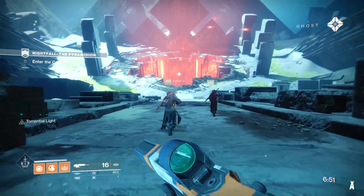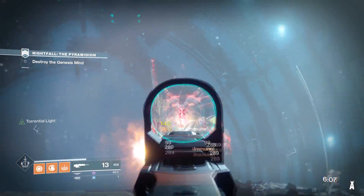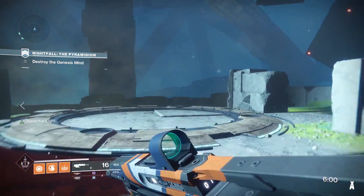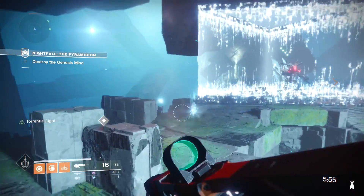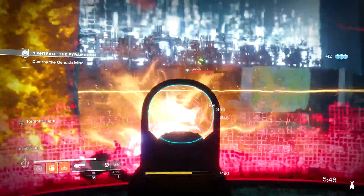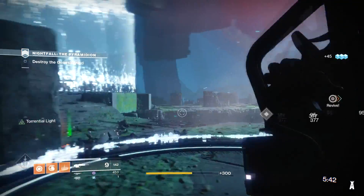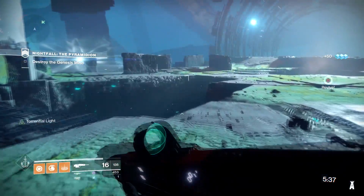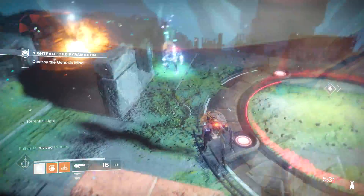We are hopping into the last part already — Pyramidon, or however you say it. We have to destroy the Genesis Mind. He spawns three times before he starts roaming towards the middle: first on that side, then I think behind you, then to the left in his cage. You want to step on both of these templates — there's one on each side — to release the shield he has over him, and then you can start launching.